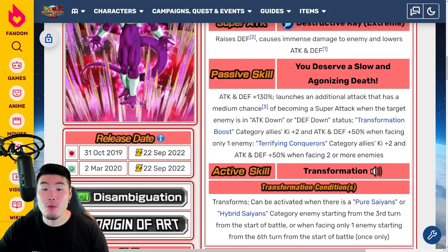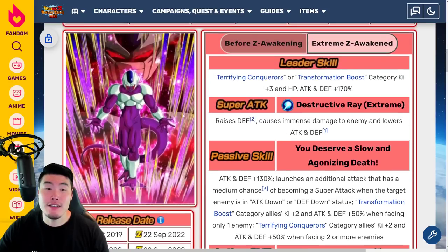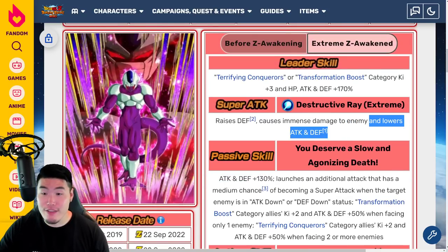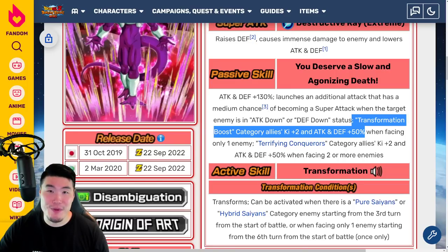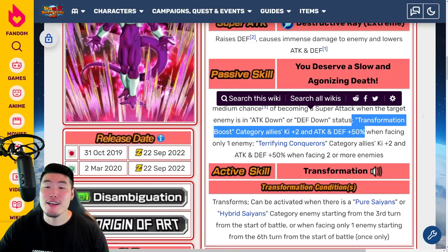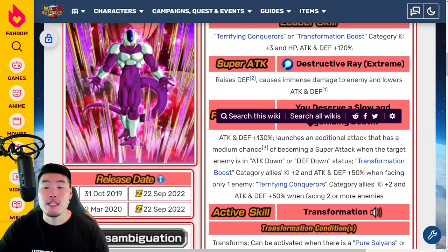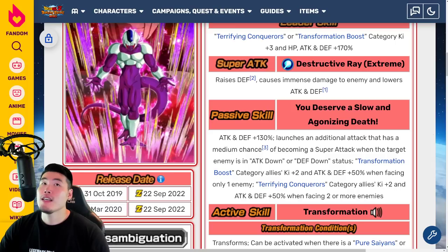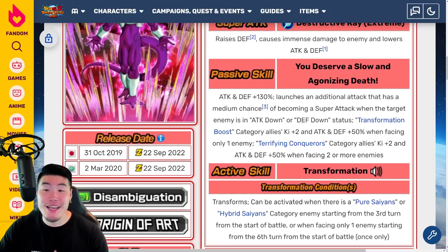So major changes: more Attack and Defense, this additional Super when the enemy is debuffed — which can be done by this unit because he does lower enemies' Attack and Defense on his Super Attack — and also significantly better support for Transformation Boost, from 30% to 50% Attack and Defense. And of course, because he stacks Defense and because he can Super multiple times in a turn, he will get tanky very quickly. So in medium to long events, he will be a very viable slot 1 unit, which is exactly what we wanted because he's such a good pairing for LR Final Form Cooler.